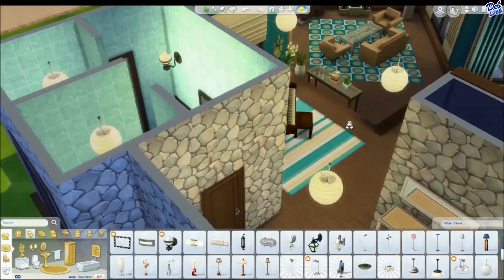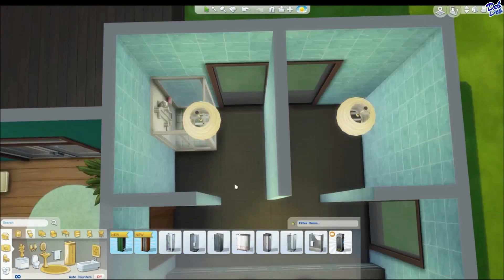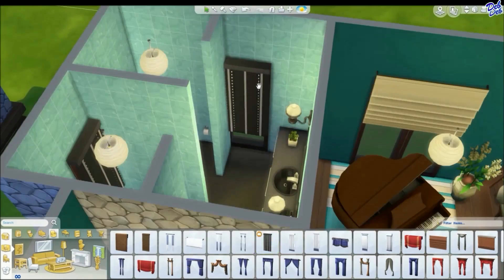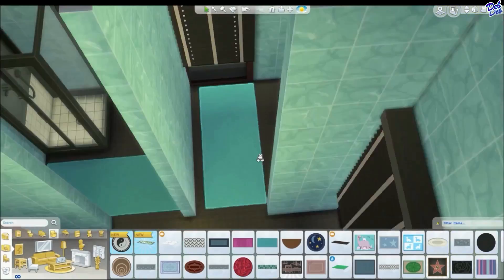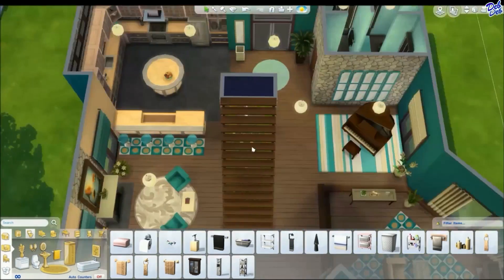Putting in some lighting. And that particular light fixture — I don't know what style you would call that. It's not really modern, but it doesn't look all that traditional either. And I thought it worked really well in this particular bathroom, so I did go ahead and use that. And just putting in some rugs and things of that nature, putting in towels and a little bit of clutter.